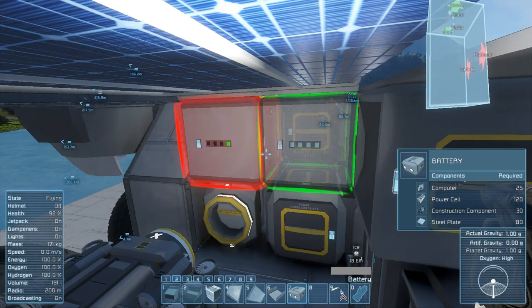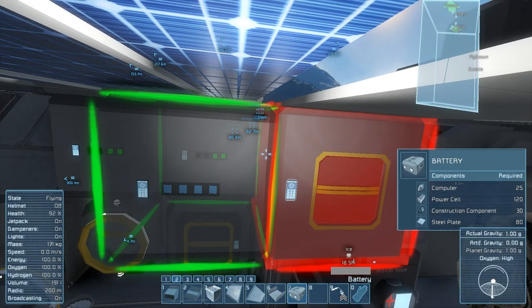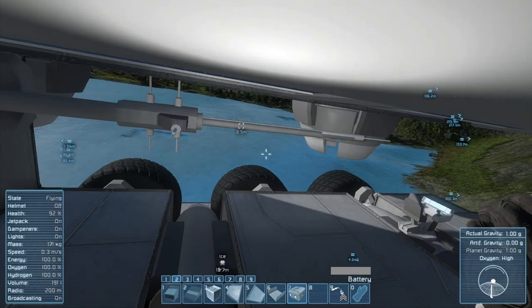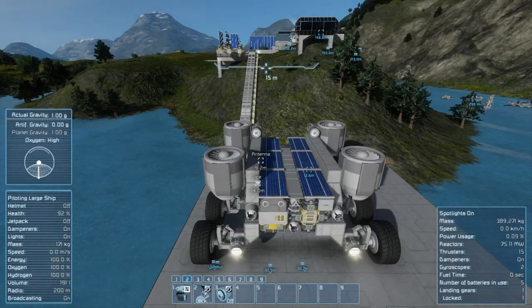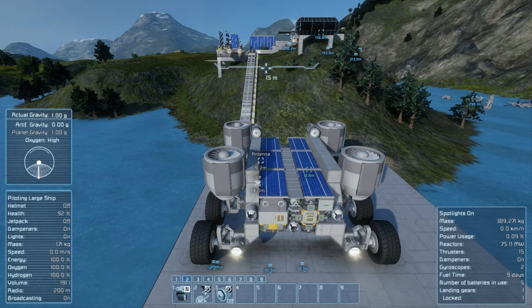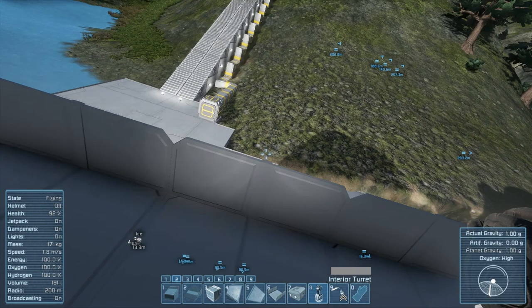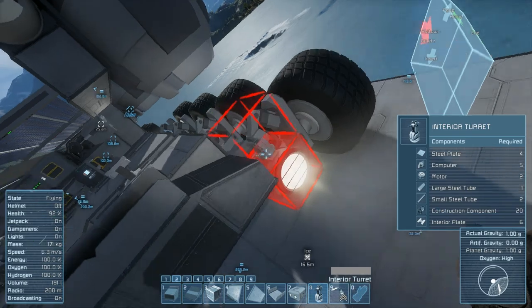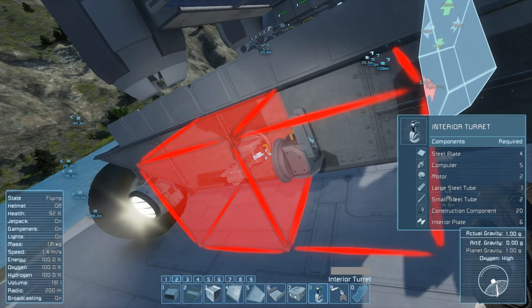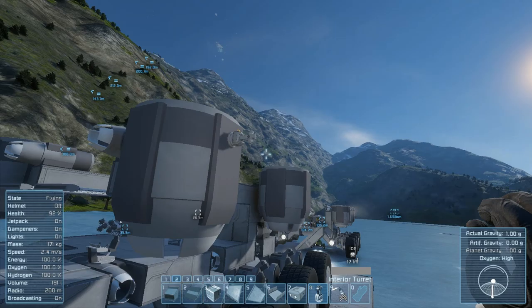We will drop another two or three batteries there, and that'll definitely give it more than enough power to supplement the reactors and recharging the solars. Last thing I would need to do is throw some interior turrets on to defend against cyberhounds, if you've got those enabled on your world.